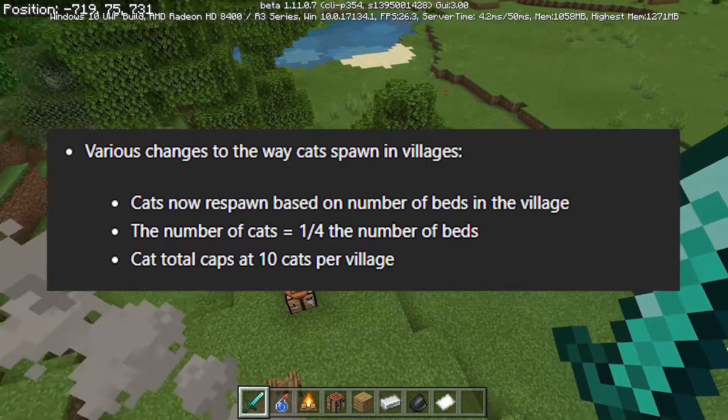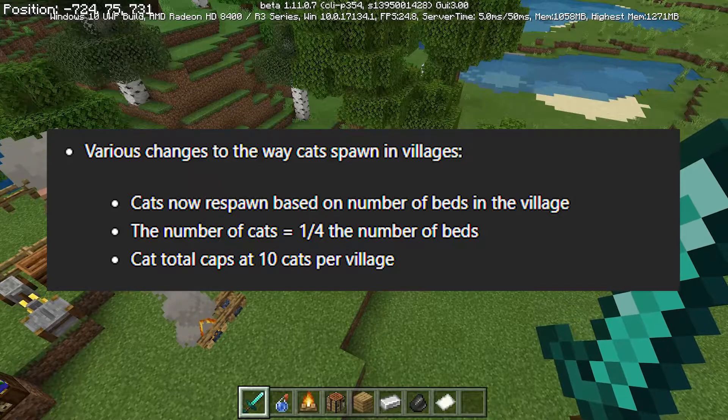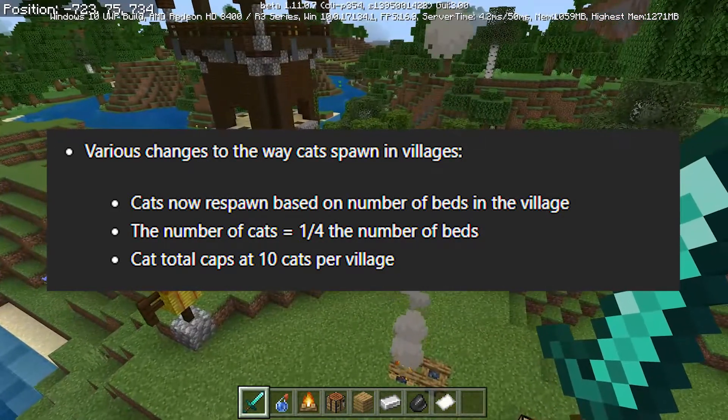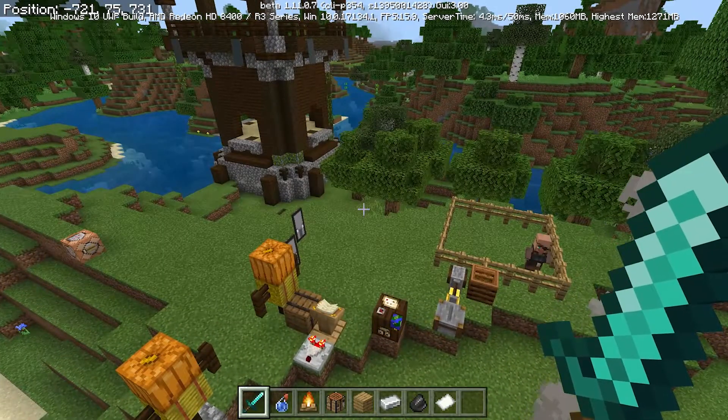Also, new features with cats: cats now spawn based on the number of beds in a village. For every four beds there is one cat, and of course there's a cap — a maximum number of cats which is 10 cats per village. That's a cool new feature with cats and villages.